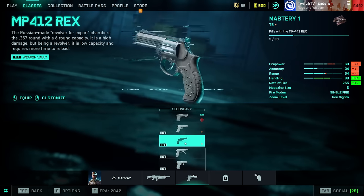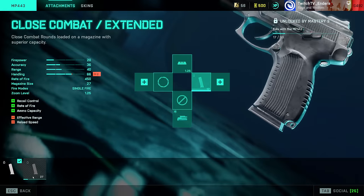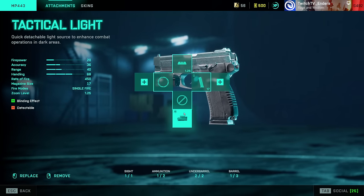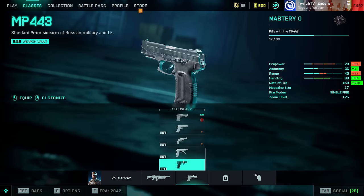MP443: Factory Barrel, Close Combat Extended. I don't really recommend the Tactical Light — it's sort of giving yourself away. People say it can blind people, but I'm not sure how true that is.